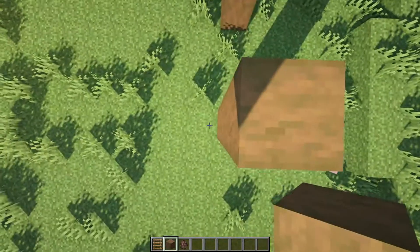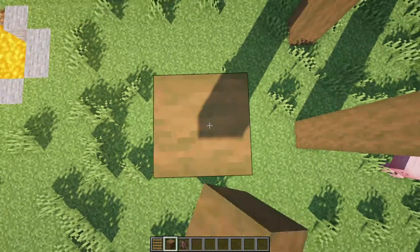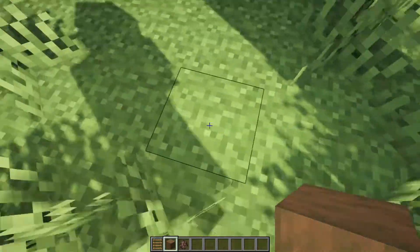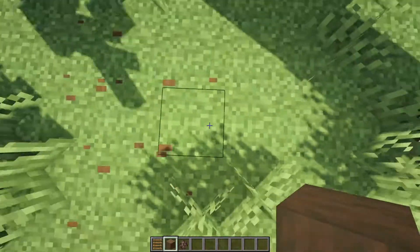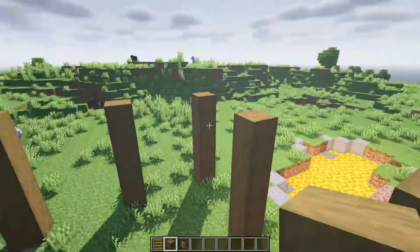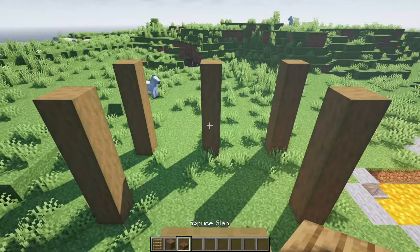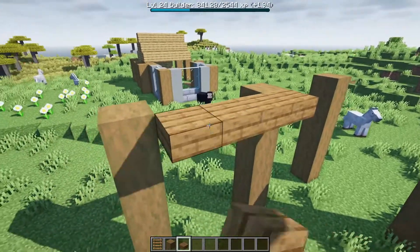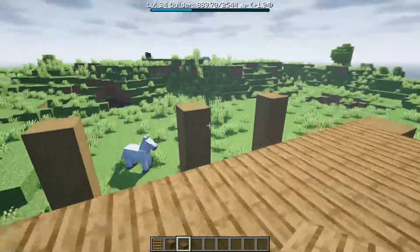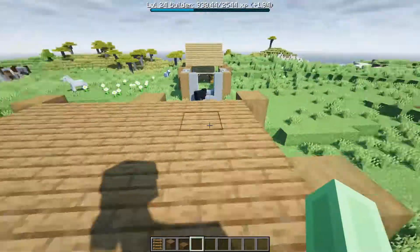Each of these pillars have three blocks between them and they're five high, just like that. Keep going until you have eight pillars in a perfect square. We can go ahead and place some spruce slabs in the centers of all these pillars, just like this. This will be our main deck.